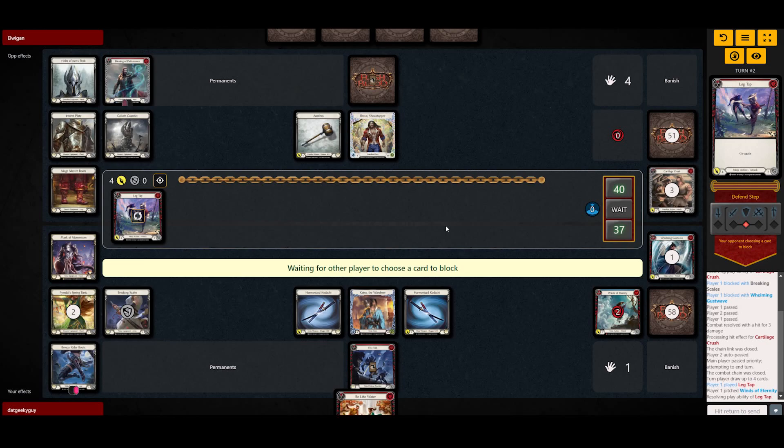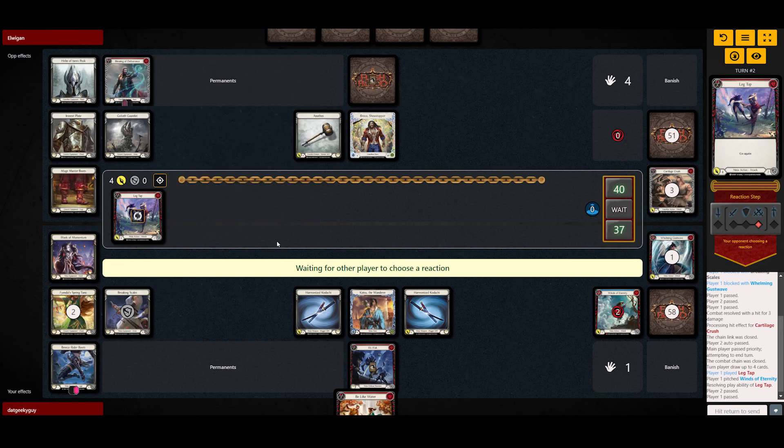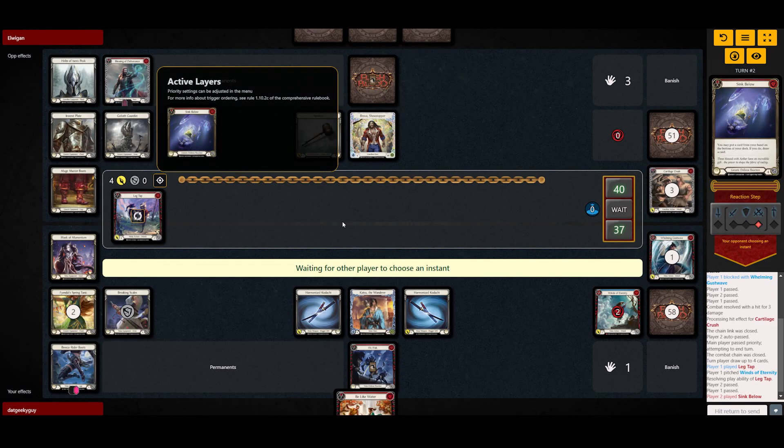What I usually try to do is spread out the threats of Katsu. Katsu's threats usually come in two ways: one is the Katsu trigger, another would be the mass draw. So I don't usually stack both effects on top of each other. I try to spread it out — maybe one attack triggers Katsu, the other triggers the mask. So he's gonna go for the Sink Below, that's fine.